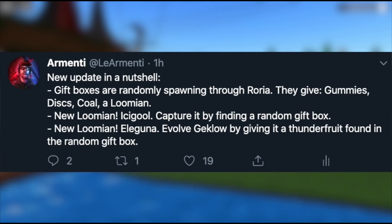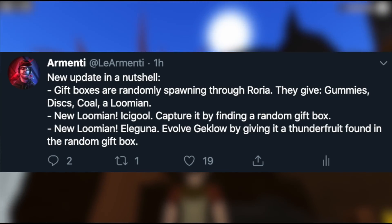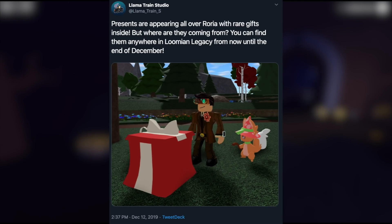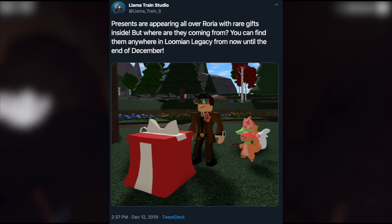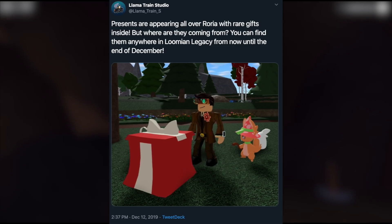In a nutshell, two Lumions have been released along with new items that boost the stats of your Lumions. Basically what this update is: random gifts start appearing all through Rorya. As you can see in this picture that the Lama Train Studio Twitter account posted, it's Lando and Ashachi looking at gifts — new presents released randomly in every town.